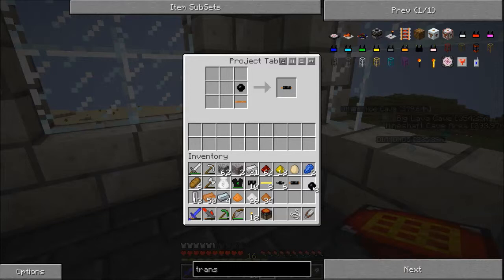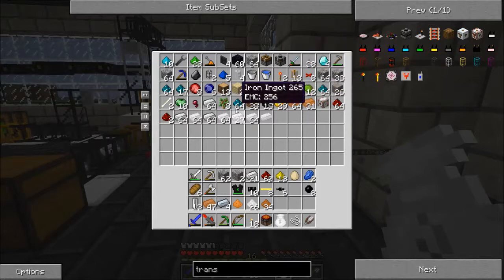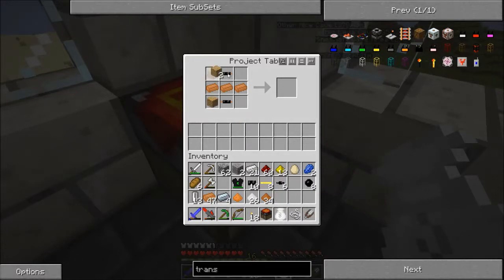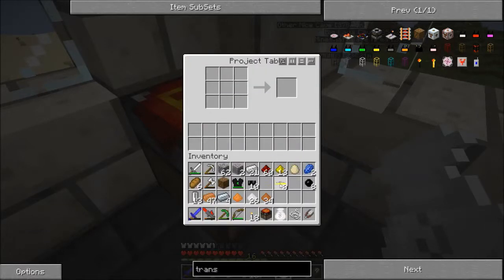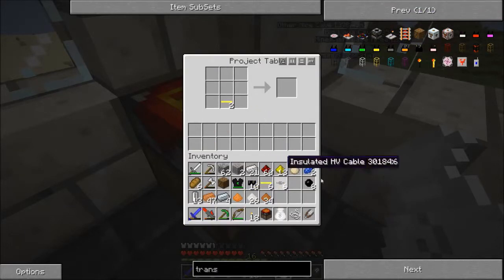Anyway, we need to make one more insulated copper cable, and then we need to do that. Boom. Do we have wood in our alchemy bag? Yes, we do. One, two, three, four — that is a low voltage transformer coming right up. And then we need a medium voltage, so we need a machine block and two... was it two times gold insulated cable? Yeah. So we need to do something like this. That's just insulated. Boom. Now we're good.